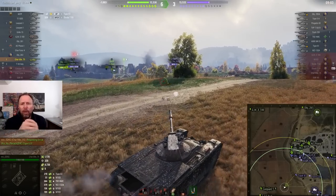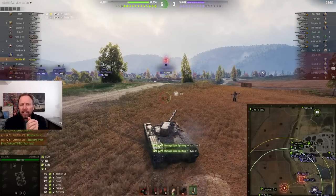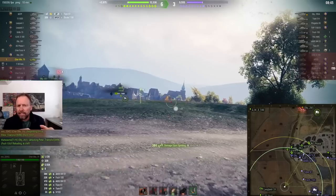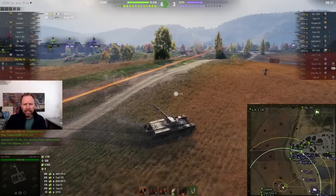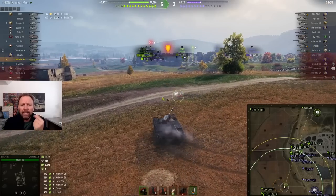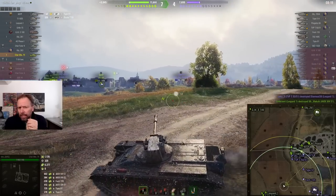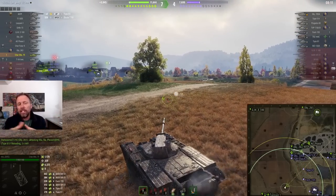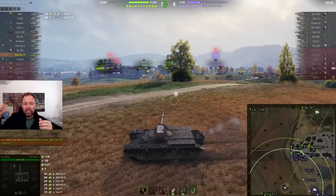The enemies don't know and they're lit. He's going to poke these bushes, try and keep spotting. He spots the Foch and gets spotting assist. He's getting spotting assist on the Foch, on the AMX — just poking this ridge line. He's poking bushes but got detected. The TVP 50/51 moves up and now he can get some beautiful flanking shots, but this tank isn't very accurate so he doesn't bother. The enemies have turned their guns to face guys in the field, so his teammates in the city are going to have an easier time now.